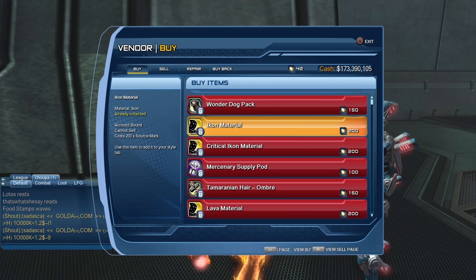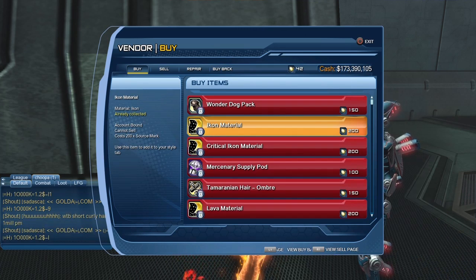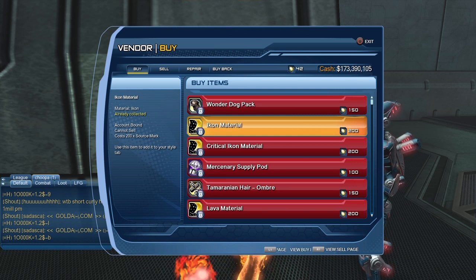So anybody who can gain source marks should be able to purchase those materials. The one thing I'm not certain of — you guys can tell me in the comment section down below — I'm not sure if free-to-play players can purchase from this vendor. I would be under the impression that you have to be either legendary or a premium player who purchased the episode. So if free-to-play players do have access to this vendor, let us know below, and if that is the case, you can purchase those materials completely for free.